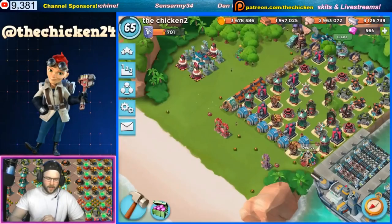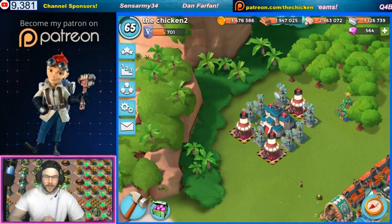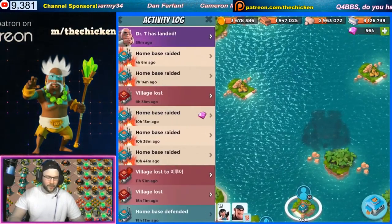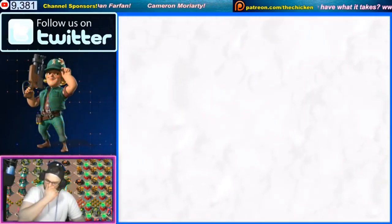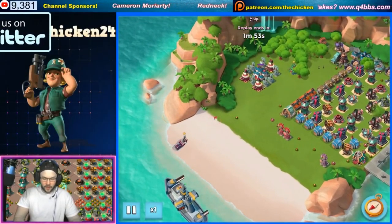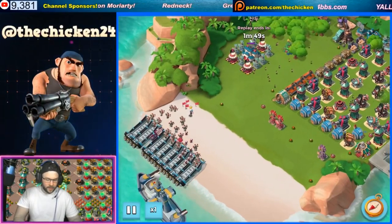We're back on the ice base today and I accidentally left out my thumbnail base, which I do have a habit of doing on this account. So we lost a ton of victory points. We got raided a bunch of times. This one was actually kind of funny - the guy ended up losing a bunch of grenadiers somehow. It just goes to show you the amount of power that these ice statues do have.